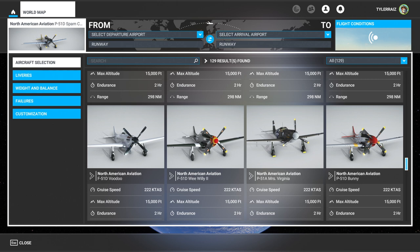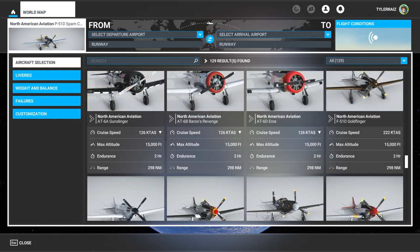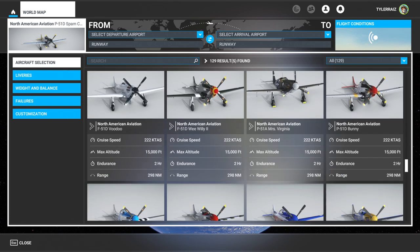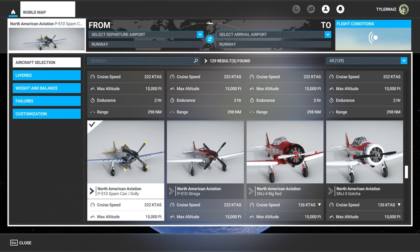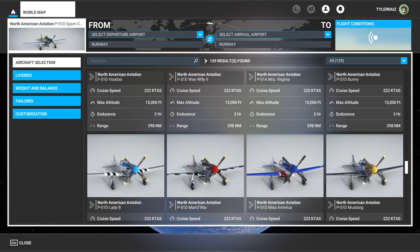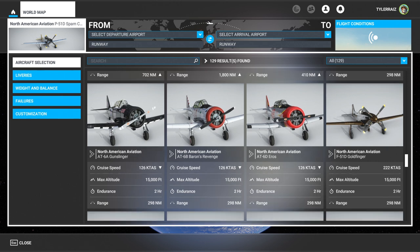This is something I didn't see in any video - going through each one to show you the differences. In this video, we're going to focus on the P-51, which is probably the most interesting one. I'm going to go through all variants of the P-51 that come with the $60 pack so you can see what the differences are between them.